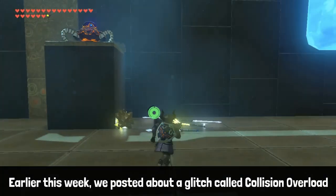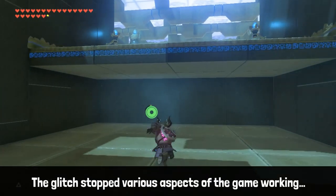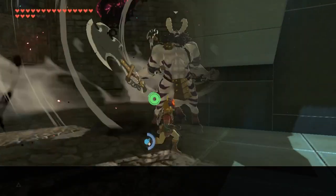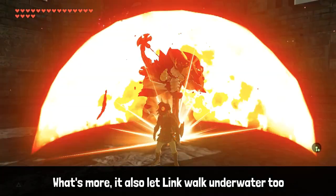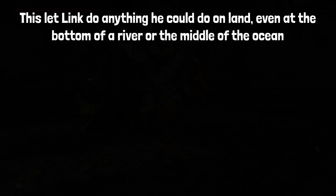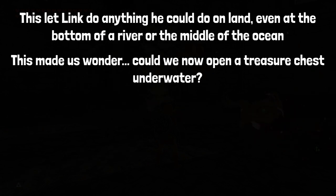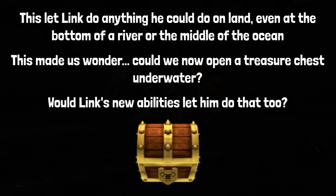Earlier this week, we posted a video about a glitch called Collision Overload. The glitch stopped various aspects of the game working, like enemy damage or bombs. What's more, it also let Link walk underwater too. This let Link do anything he could do on land, even at the bottom of a river or the middle of the ocean. This made us wonder: could we now open a treasure chest underwater? Will Link's new abilities let him do that too?